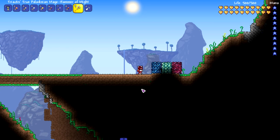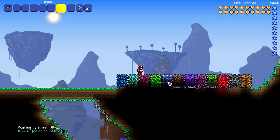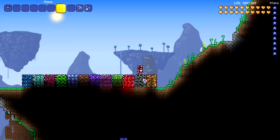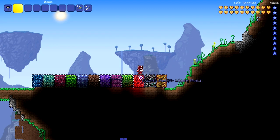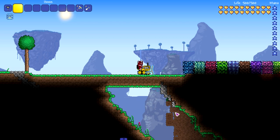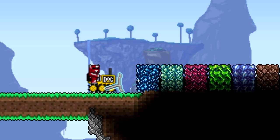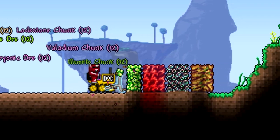Now let's set up the super bulldozer test, including some modded ores. The lineup is cobalt, mithril, adamantite, chlorophyte, lodestone, valadium, luminite, illuminite, eulabloom, charred, perennial, and cryonic. It handles chlorophyte easily... and it stops before the end. Not bad at all — it got through a solid chunk of the modded ore progression.